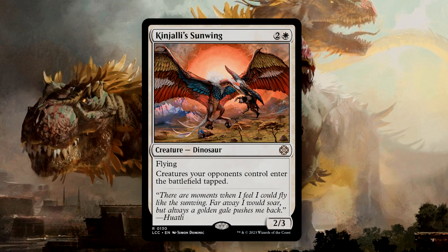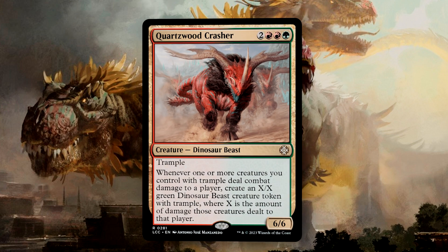Kinjali Sunwing makes your opponents' creatures enter the battlefield tapped, which can be a great method to throw your opponents off their tempo. Quartzwood Crasher is a 6/6 for 5 mana with Trample, and when one or more of your creatures with Trample deal combat damage to a player, you create an X/X Green Beast token with Trample, where X is the total damage those creatures dealt. This is fun, especially if you add in more trampling Dinosaurs or ways to give your creatures Trample — you're going to begin producing bigger and bigger tokens, and so this is going to snowball very quickly.